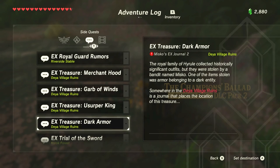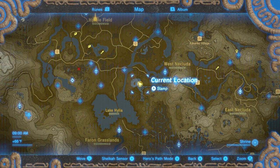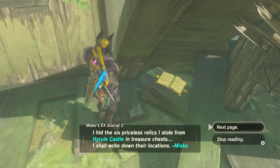First off, you're going to start the EX Treasure Hunt, the Dark Armor Hunt. This will lead you to where you need to go. You need to get to the Dea Village Ruins, which is here on the map. When you're there, you need to go into one of the little huts and read the book. This will give you the clues that you need to find all the gear.